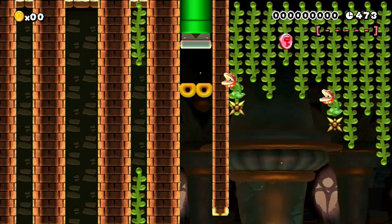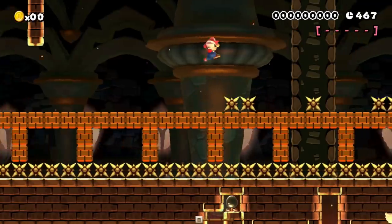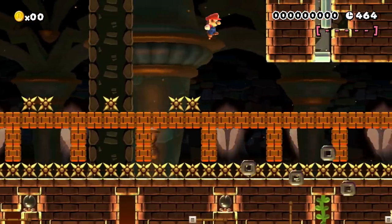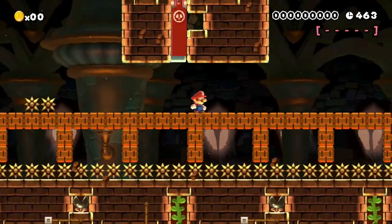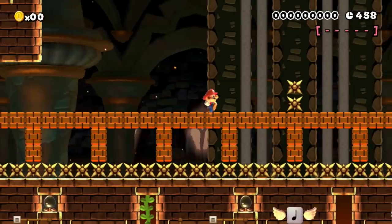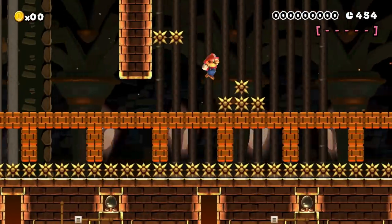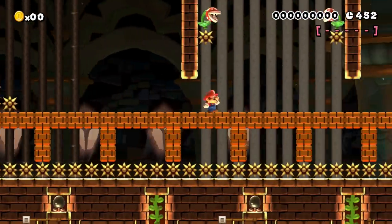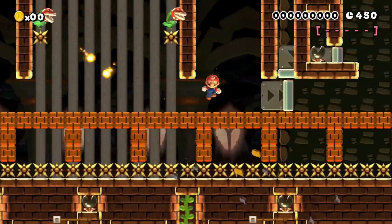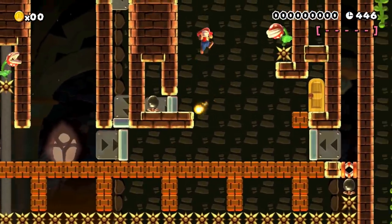Once Mario understood the core mechanic of the stage he is allowed to proceed. Now he is in an area where running is lethal and collapses the floor. To Mario's left is a locked door, but luckily there aren't many other threats here. Once our plumber slowly walks through this doorway he becomes trapped in this area. It looks like he has to find another way out of here. There are a couple of piranha plants which try to burn him, but that's basically it. At the end of this room is a door, and Mario is trapped in here once again — this door is the only way for Mario to progress further.